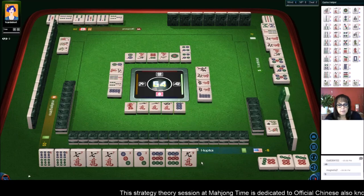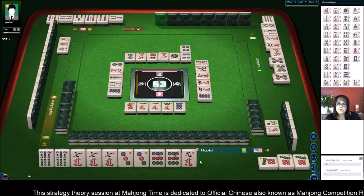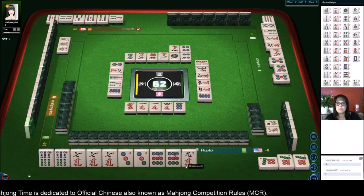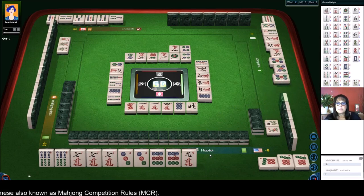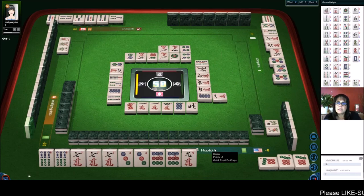Eight dots. I wonder what they're doing - five bamboos, five five six seven, seven eight nine. Four characters. Short straight? No, not short straight. I think I know - they're doing north with pure shifted... no. Mixed shifted chows, one character. I think they're doing mixed shifted chows, but that's only six, number 51.